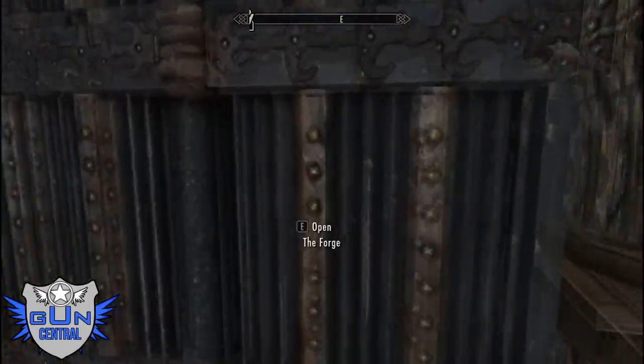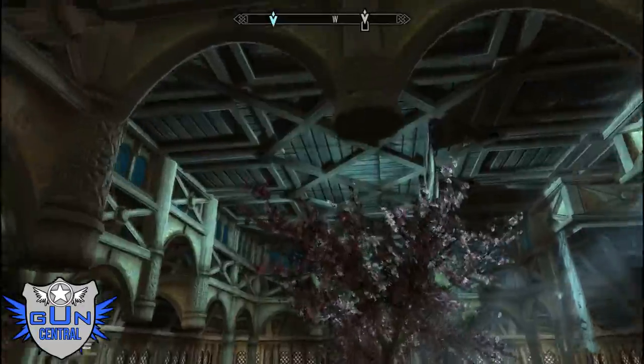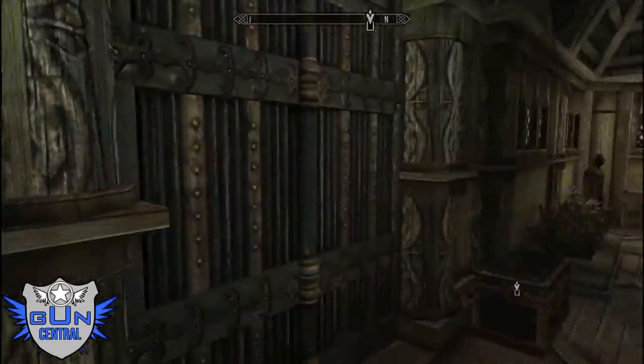There's a couple wings. Let's see this wing first — there's a little forge here, very nice design. It's kind of like an elvish design. There's a little courtyard here.